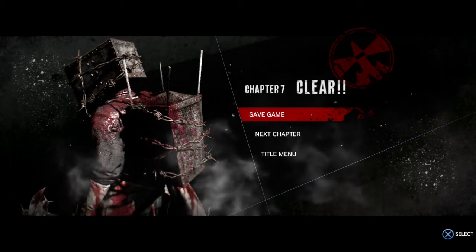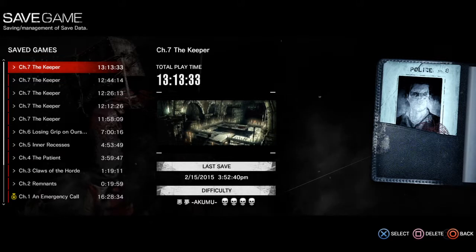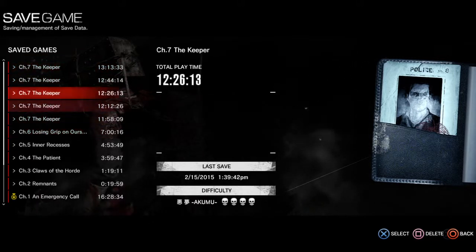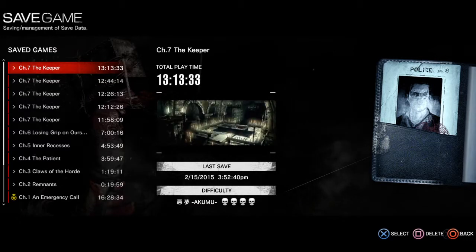Hey guys, Q here with a quick tip for The Evil Within, specifically when you're doing a Kumo walkthrough or a Kumo playthrough. Keep multiple saves in the same chapter. In my past, you can see I only started a new save at each chapter.